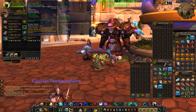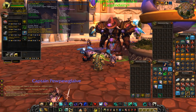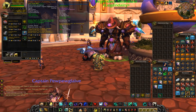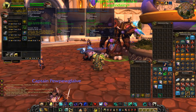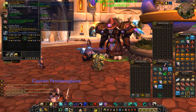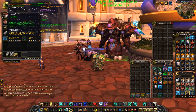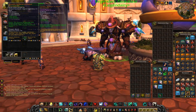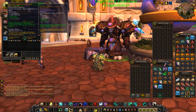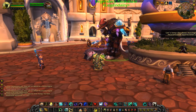Moving on to legendaries for Windwalker: the one that reduces Fists of Fury cost by two chi could be okay but probably not the best to farm. Touch of Death being usable a second time within three seconds doesn't feel great for PvP. The Wind Walking movement speed increase isn't that strong. The Storm Earth and Fire duration extension could be okay but still not the best. The Touch of Karma legendary — which increases the damage redirected by 150% of your maximum health — feels like the overall best legendary. Keep in mind legendaries only work in world PvP, so they won't help in battlegrounds. That's it guys, I hope you enjoyed the guide!